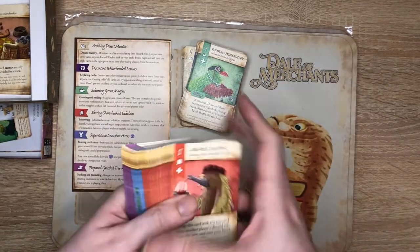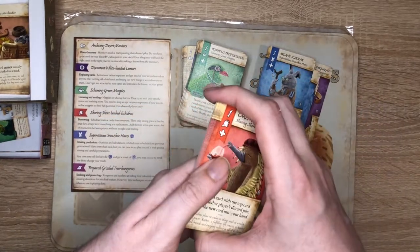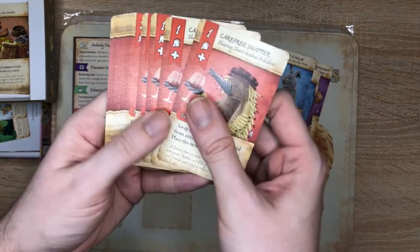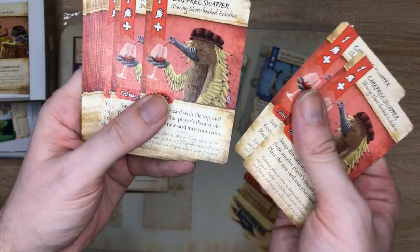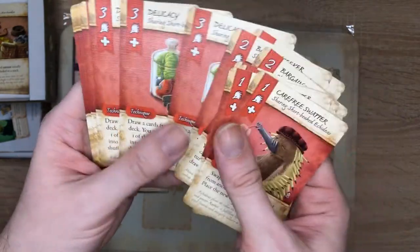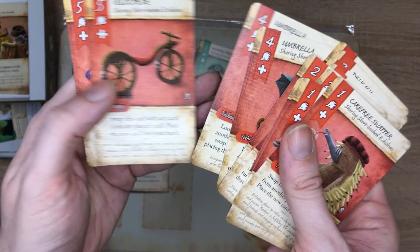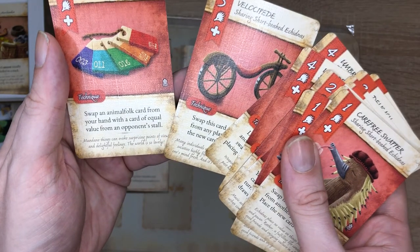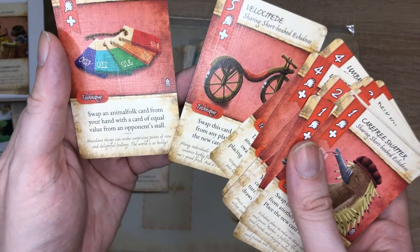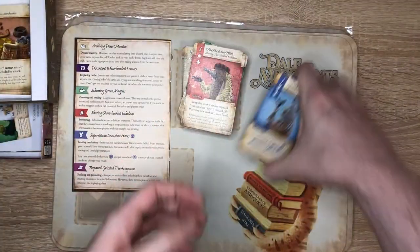The sharing short-beaked echidnas are good at borrowing — they borrow cards from everyone. Their only saving grace is that they always leave something as a replacement. They like red wine and tambourines, obviously. A delicacy of yummy insects by the looks of it. You can swap an animal folk card from your hand with a card of equal value from an opponent's store — so you can take one that someone's already used if you need it to complete one of your stacks. Pretty cool.